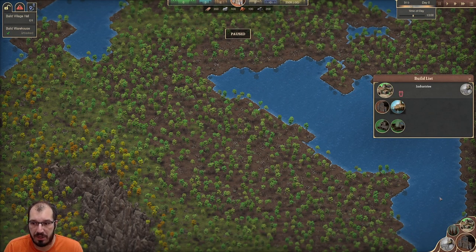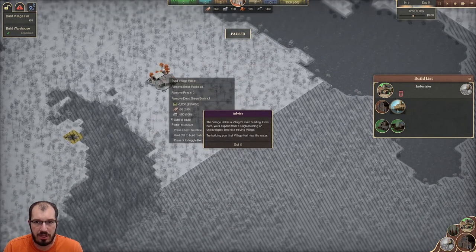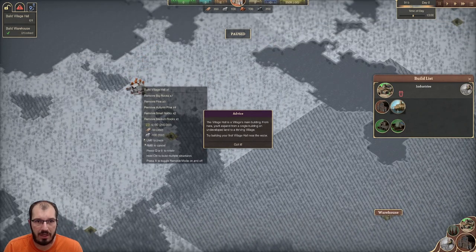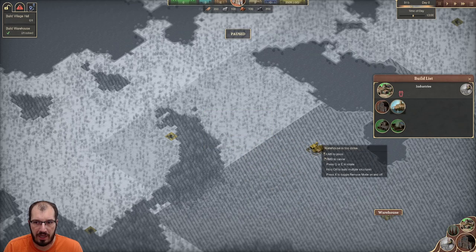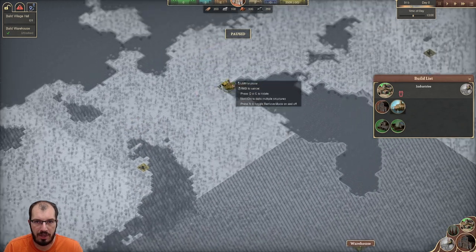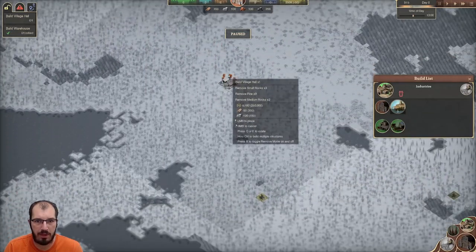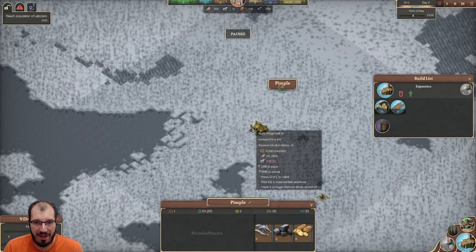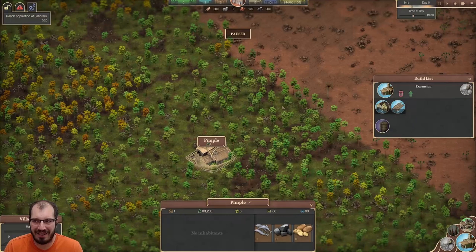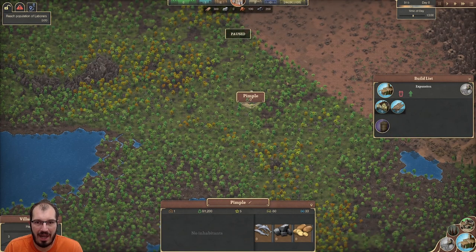The next thing we have to do is build a village. That's over in the build list — a village hall. The village cannot be built within the warehouse radius, so we can't go too close. There's a little bit of coal here I don't want to take up if I don't absolutely have to. So how about we plop our village right here in the middle. It's called Pimple — beautiful name. Developers with a little sense of humor are something to be reckoned with. And now we start with our actual city building.